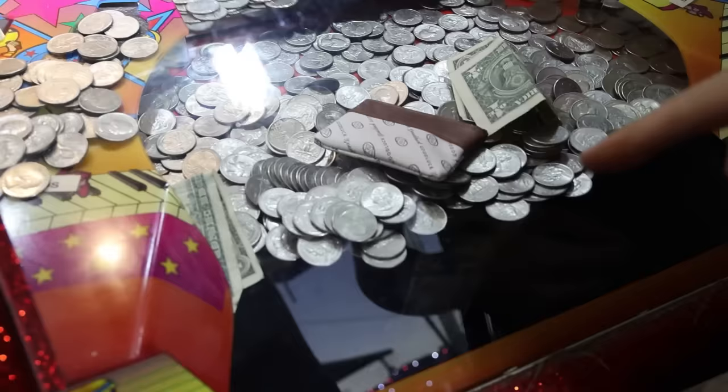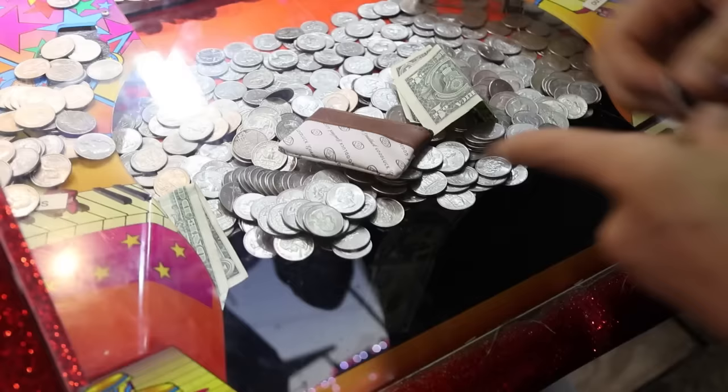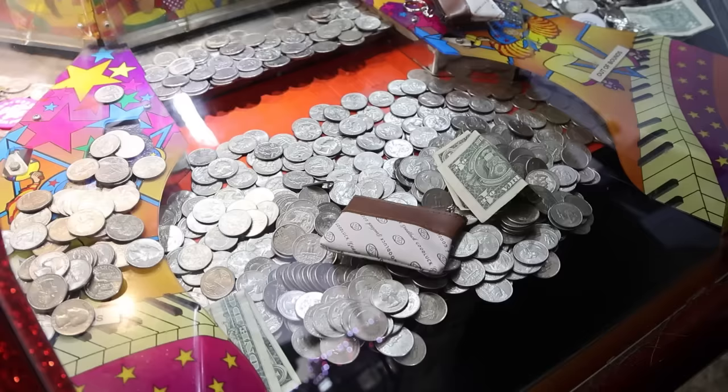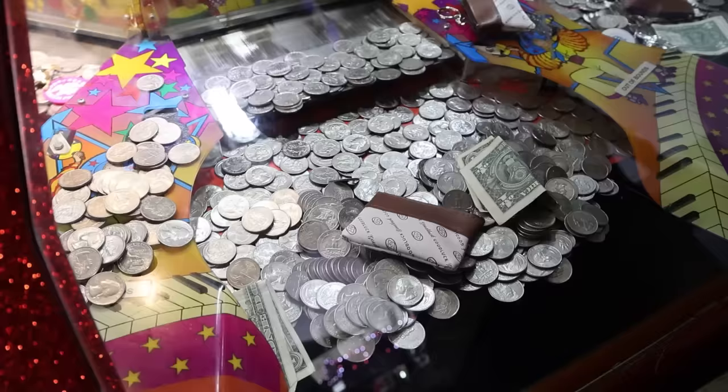I switched sides, guys. This one has a $100 bill hanging over the edge. Come on, push! That one's close. It's some kind of moolah here — it's in and moving a lot. Come on, the push! You're getting good waterfalls. This is unique — we've never seen one of these in a carnival before. I think this is cool.